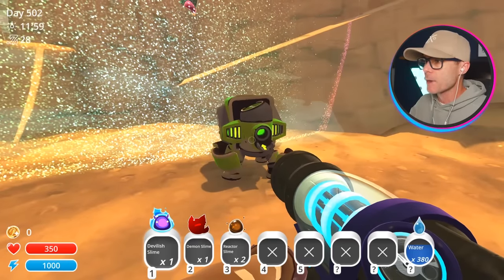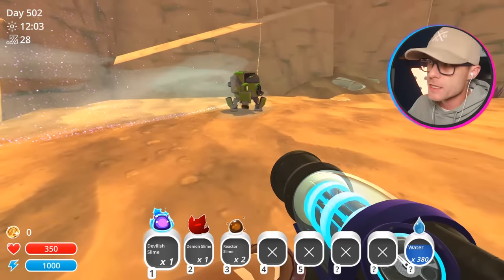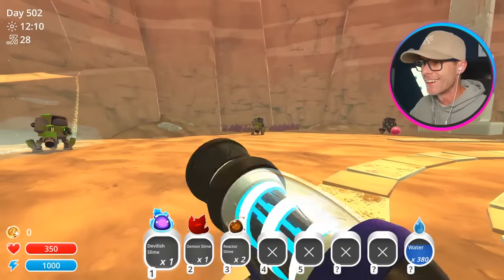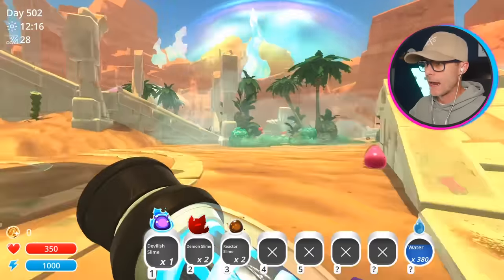Hey, look at these happy little guys. I actually don't want to activate them — I just want them to dance all the time. That is Barry, Harry, and Larry over there. They're a boy bean. Oh, another Demon Slime. Get in there.